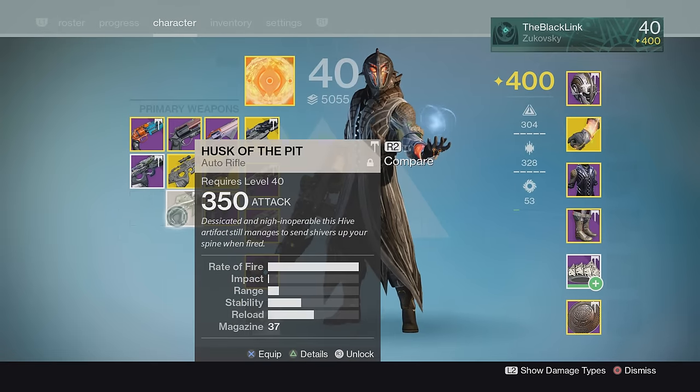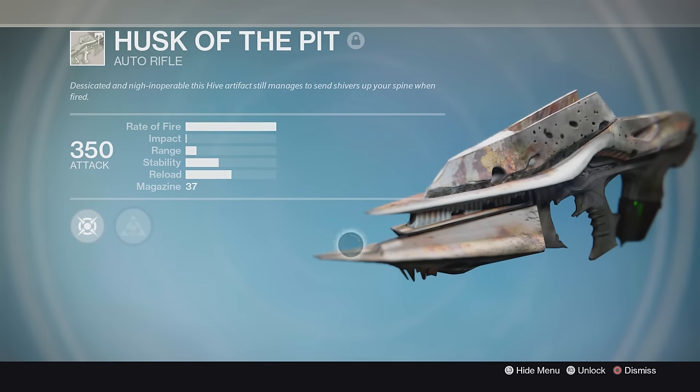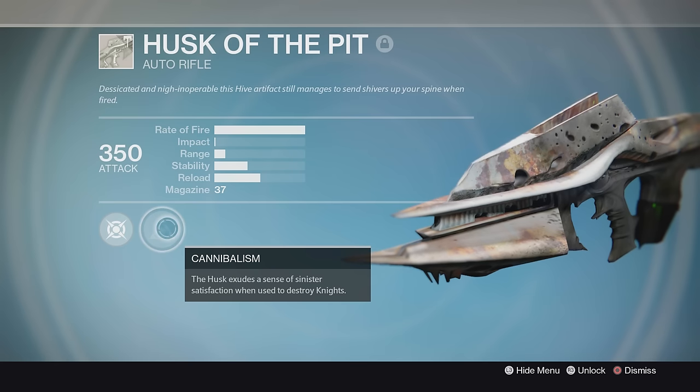It's locked behind a quest this time around, and in this video we're going to be showing you how you can very quickly farm out the starting item for that quest, the Husk of the Pit — not your daddy's old Husk of the Pit, but the new 350 light version that you'll be using to get the Necrochasm in Year 3.